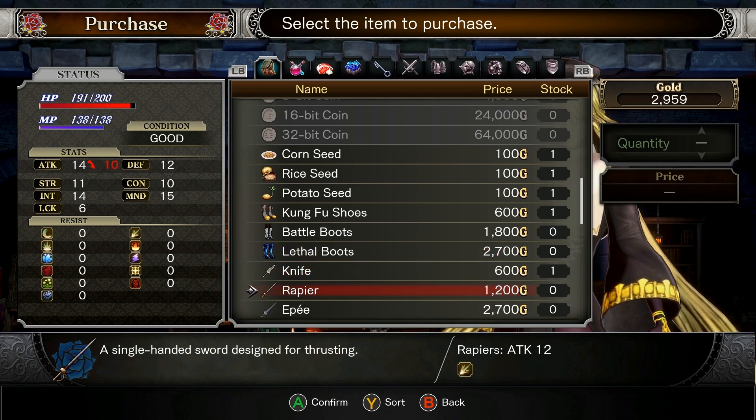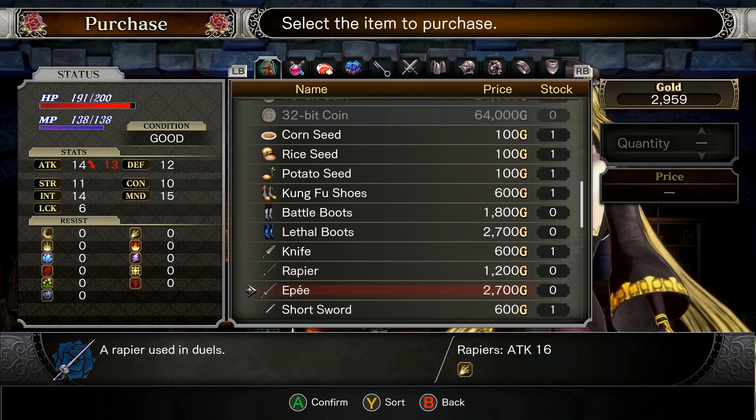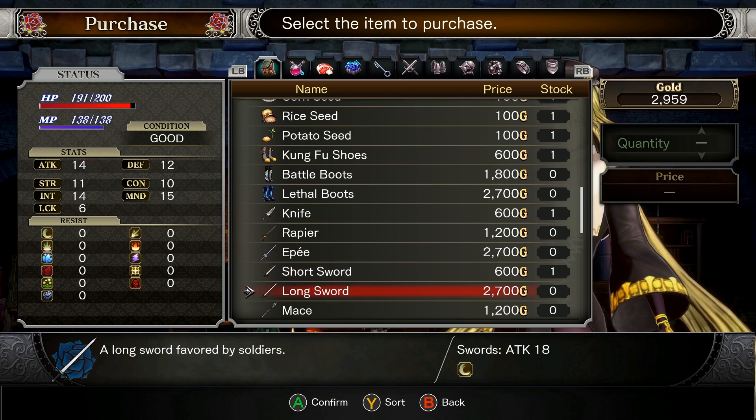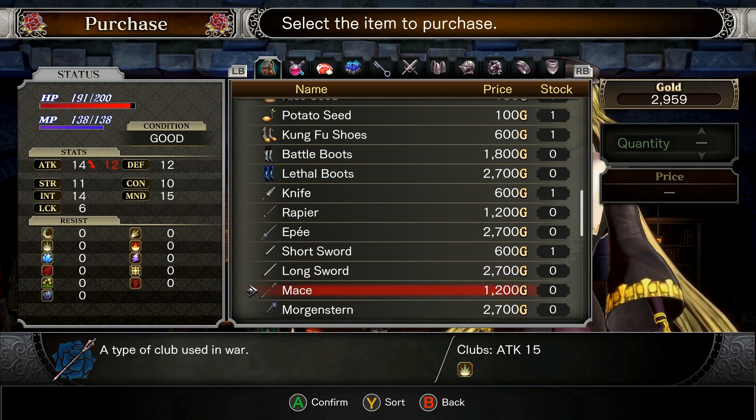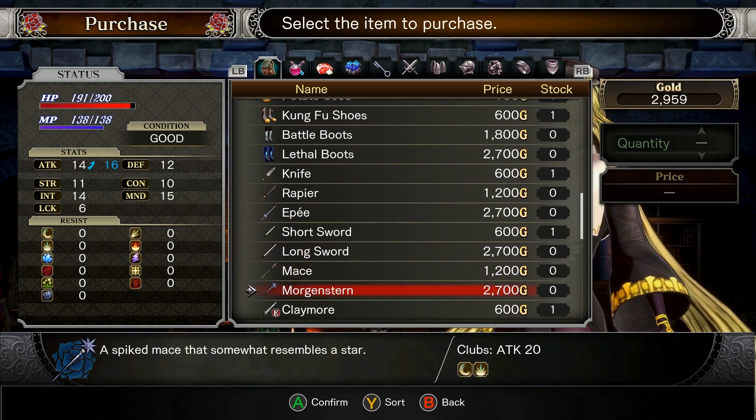We've got the knife that we've already got. Rapier here — a single-handed sword for thrusting. Epee: a rapier used in duels. Short sword we've already got. Long sword: a long sword favored by soldiers. Mace: a type of club used in war. Morgonstern: a spiked mace that somewhat resembles a star.